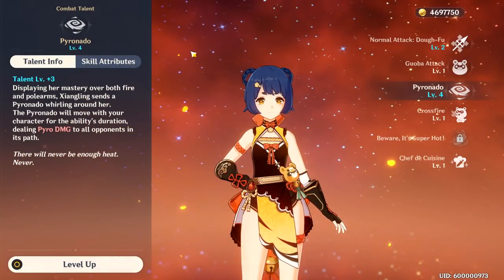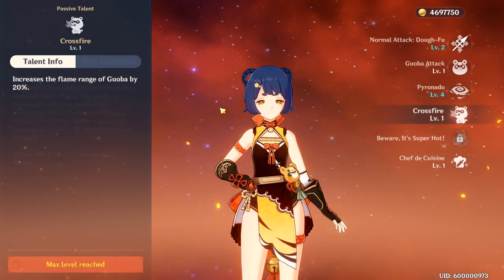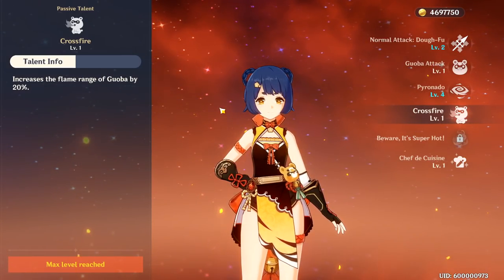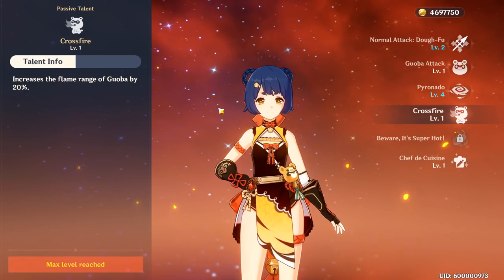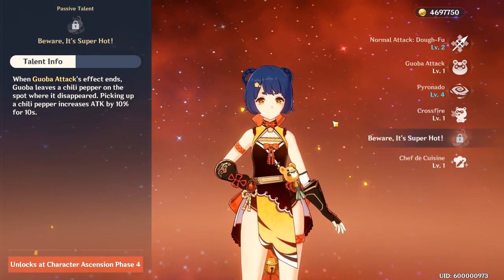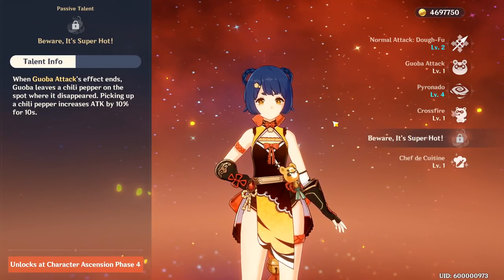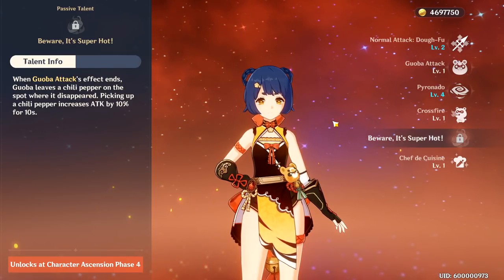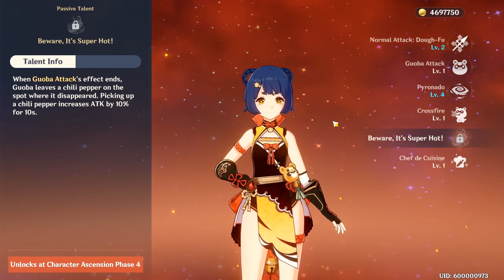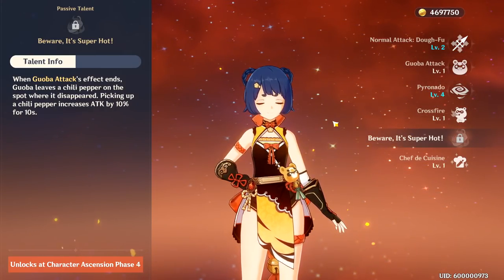This tech is kind of interesting depending on the characters you're running, because some are more mobile than others, but it is very useful. Xiangling's passive 1 is Crossfire, which increases the range of Guoba Fire by 20%. It's really great for hitting more enemies at a time, and it's an awesome passive. Passive number 2 is called Beware, It's Super Hot. It's an amazing enabler for the entire team. It makes it so that when Guoba leaves the field, he leaves a chili pepper that increases the attack by 10% for the character that grabs it, which means that if you have a separate carry, you should switch to them before you pick up the pepper.